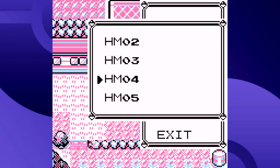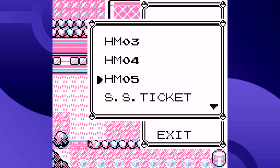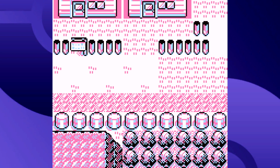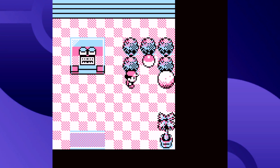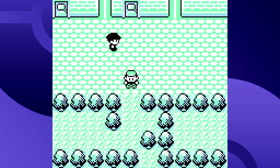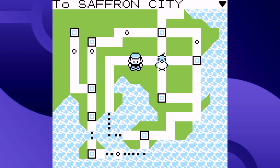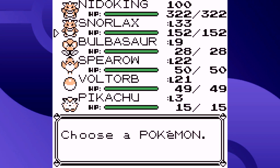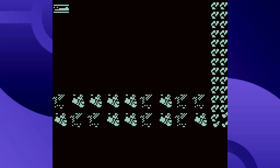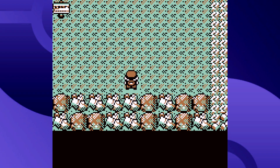In Gen 1 there are only five HMs, and they're the most iconic HMs of all time — appearing in every game that has HMs. Well, really only four of them are iconic because the fifth eventually gets dropped. Those five HMs are: HM1 Cut, HM2 Fly, HM3 Surf, HM4 Strength, and HM5 Flash. Cut chops down trees, Fly lets you return to any town you've visited, Surf crosses bodies of water, Strength pushes boulders, and Flash lights up dark areas.